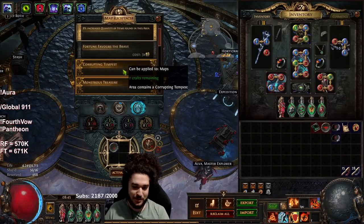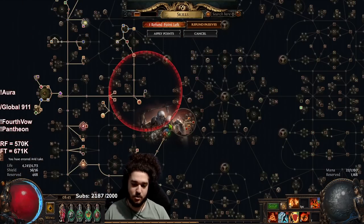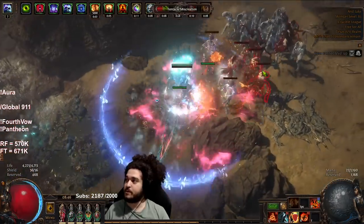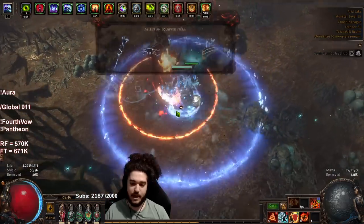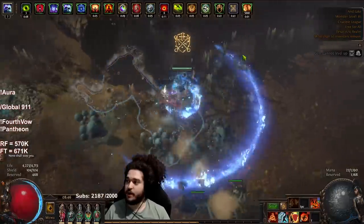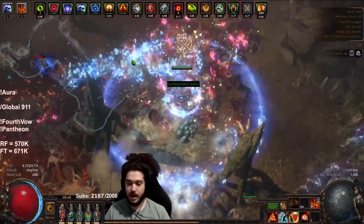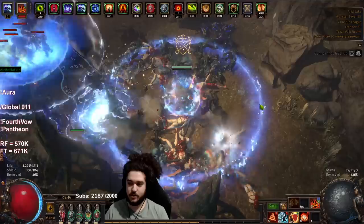I'm going to clear a map for people tracking progress updates. I've fit in a medium cluster jewel with Fan the Flames, Flow of Life, and I took Avatar of Fire. To do this I dropped some points and lost a little single target. The purpose of this swap is for Oriath's End - it gives me a little more oomph for clear, helping kill straggler mobs. It's a really expensive flask I would not recommend in normal progression. I could have put that money into an Empower and increased damage by literally 25 percent - about four million boss damage.